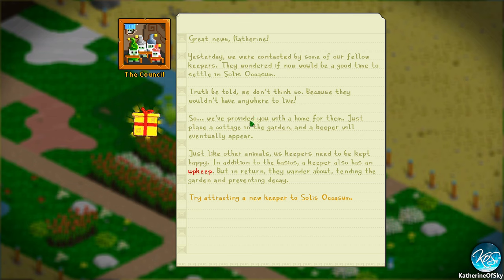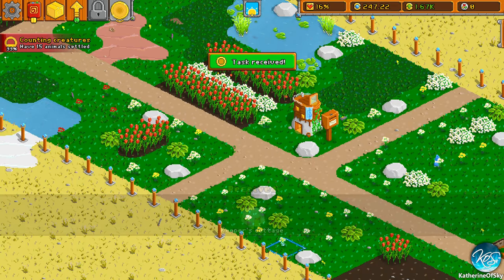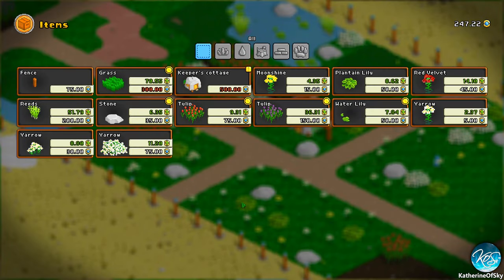Great news, Catherine. Yesterday we were contacted by some of our fellow keepers — they wondered if now would be a good time to settle in Solis Okasim. We don't think so because they wouldn't have anywhere to live, so we provided you with a home for them. Just place a cottage in the garden and a keeper will eventually appear. Just like other animals, keepers need to be kept happy. A keeper also has an upkeep, but in return they wander around tending to the garden and preventing decay. So we get a cottage, but those are expensive — I think they're 500? Yeah, they're 500 monies. That's a lot.